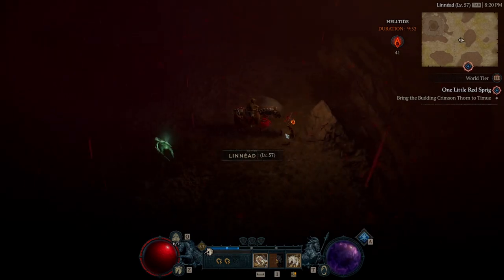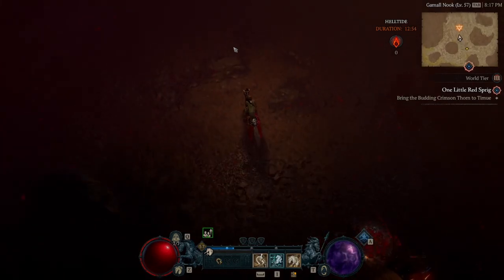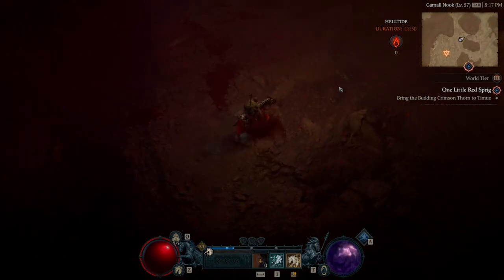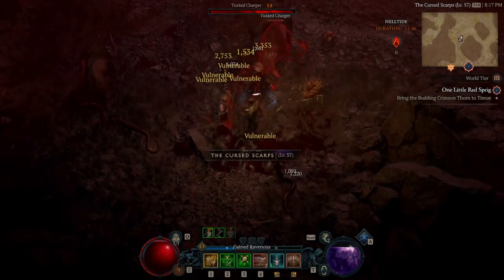To start off, Fiend Rose and Screaming Hell Veins are rare to find in Helltide, but I've found them consistently throughout this Helltide — I got really lucky. They do drop an exceptional amount of cinders, which is helpful.